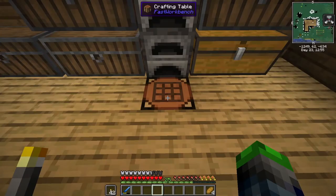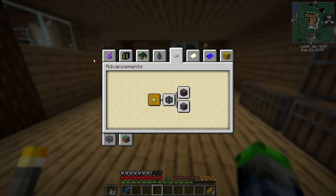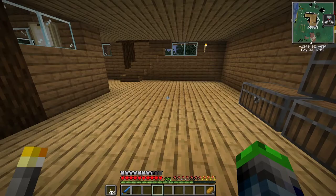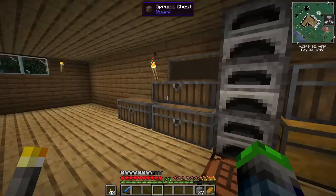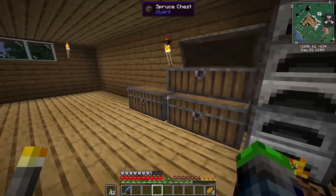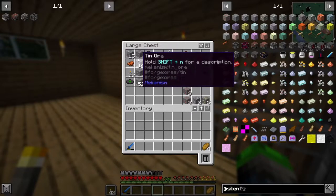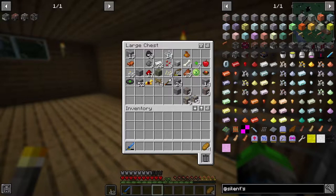First we need to make the stone machine frame. If you go under Advancements you can see all these tabs — if you're looking to get into this pack I'd recommend following these. We're starting with Silent Mechanisms, and it seems like we might be able to double our ores. I went mining and got some good resources: gold, silver, copper, bauxite, and tin.